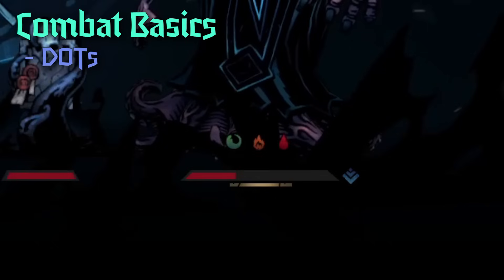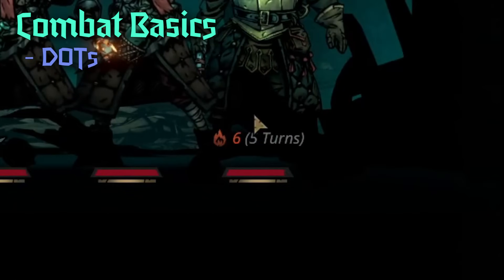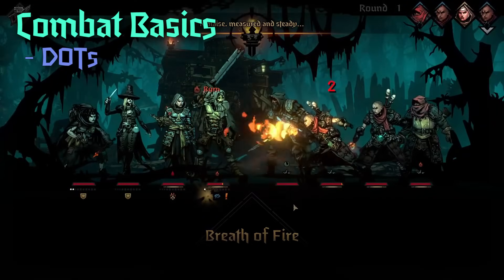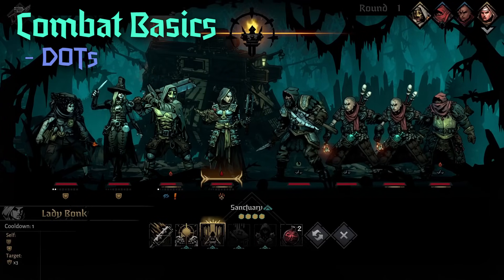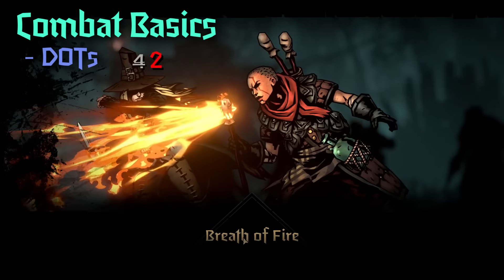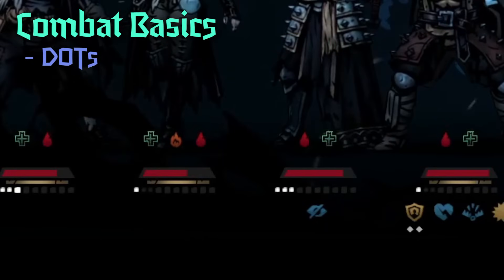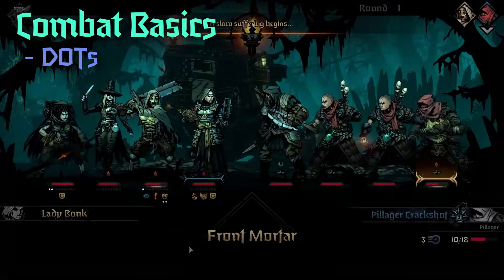There are three types of damage over time in the game: bleed, blight, and burn. They check three different resistances and deal damage over time applied at the start of that character's turn. One of the most dangerous situations is being hit to death's door with a damage over time effect on top, because that gives an immediate death blow check. Having multiple heroes who can heal or use items before this occurs is beneficial. The inverse of damage over time is regeneration — shown as a green plus — and if your regeneration is higher than your incoming damage over time, you'll actually be healed instead of damaged. However, sources of regeneration are far less plentiful than sources of damage over time.